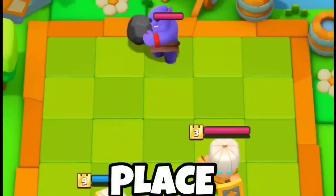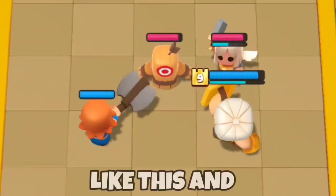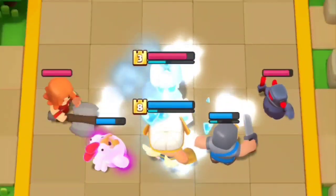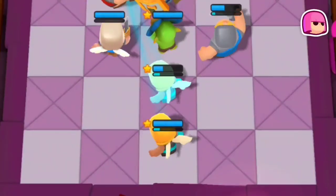Don't place your bowler like this — place him like this. Don't place your minis like this; instead place them like this. Here are 27 ways to counter 27 minis.